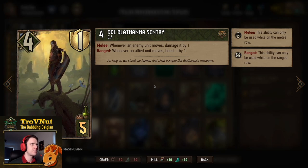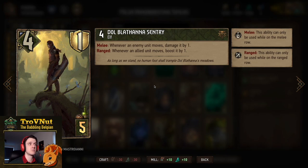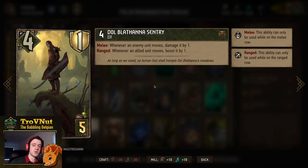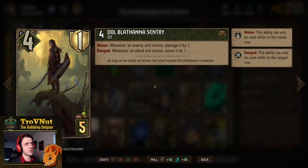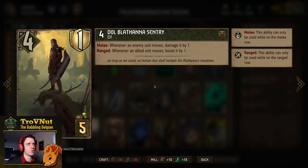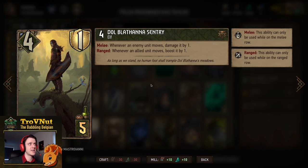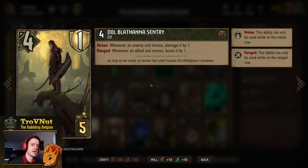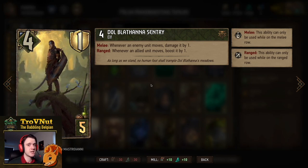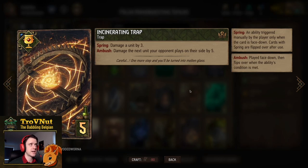Then we have the Dobla Tana Sentry — the final piece of the movement package. Four power and one armor for five provisions. Whenever an enemy unit moves, you damage it by one if it's on the melee row. If you put it on the ranged row, you boost every moving ally by one. It's a very good engine card — on the melee row you get an extra damage tick on every single moving enemy.